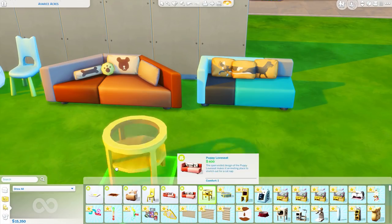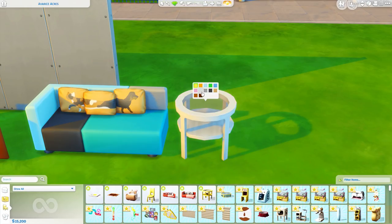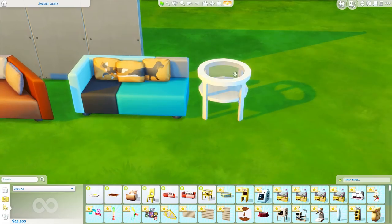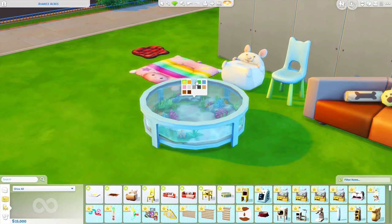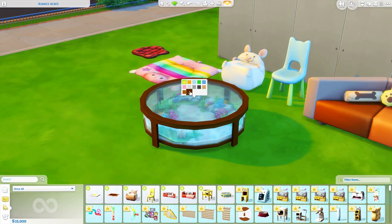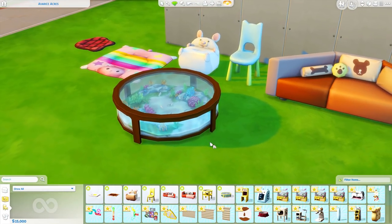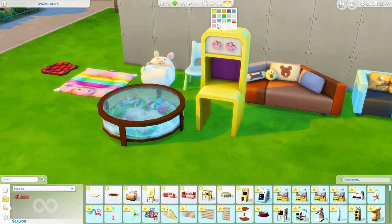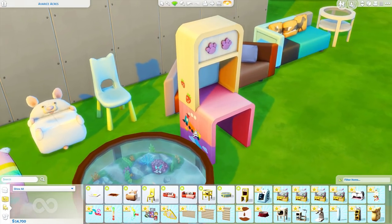Next we have a tap tap end table — this one doesn't look too kiddish to me and I'd actually use it in a normal adult living room. I really like it. I was very excited about the aquarium coffee table — that is pretty freaking cool, and I believe it's functional. There are already fish in there. We also have a new single-tile desk with little paw prints on it — very cute, but very kiddish. And then we have a chow down litter box — the eyes are two different colors. Very cool.